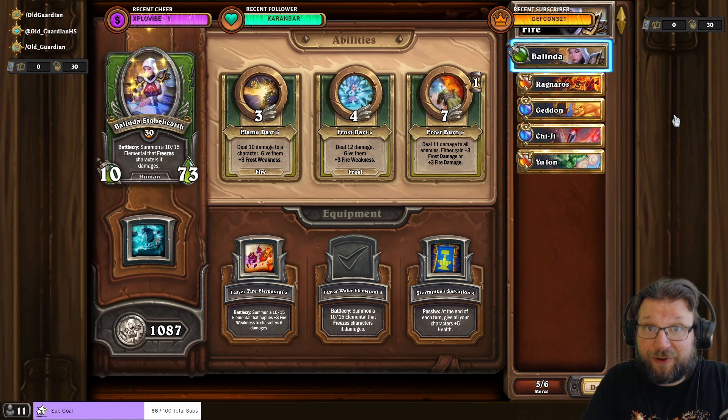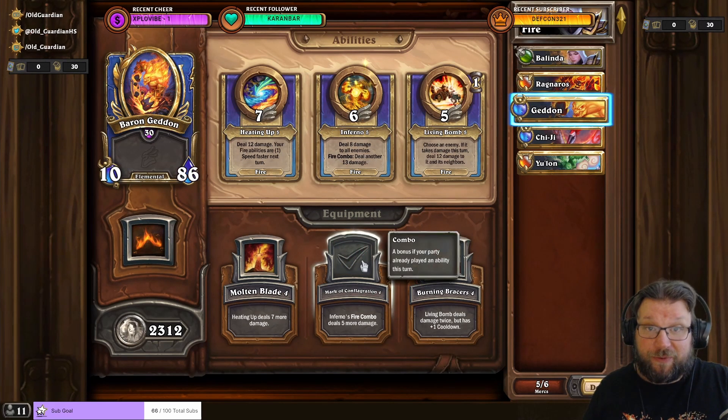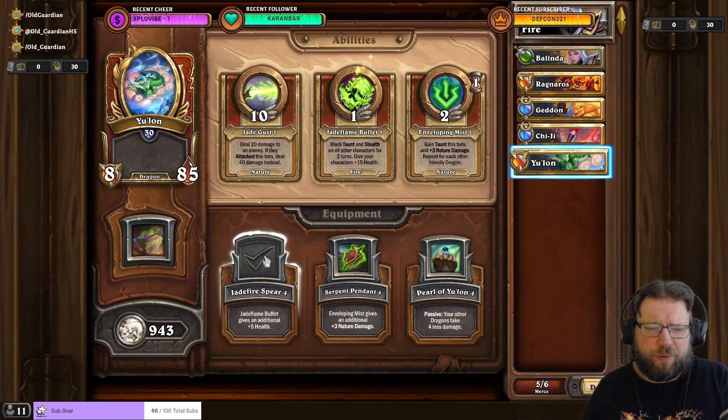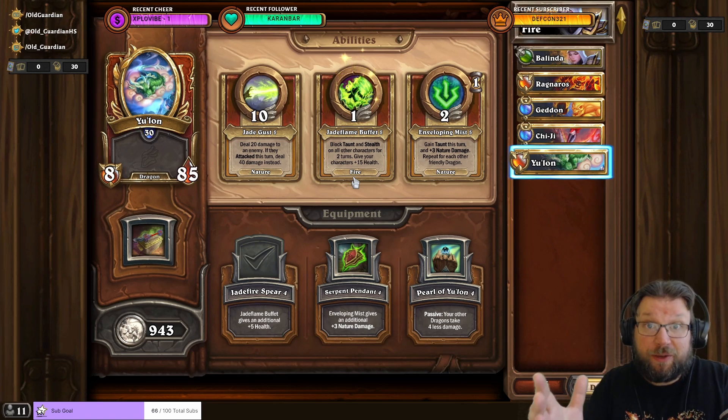Overall, the best comp in the game is Fire. A three-piece Fire can handle pretty much everything. You need Balinda with Lesser Water Elemental — that comes from heroic Trektar, which is really hard. Ragnaros uses Blazing Rune and Die Insects. Baron Geddon uses Mark of Configuration and Inferno — just blasting. Ragnaros and Geddon form the core. Balinda can be replaced by Gigi with Blazing Band using Blazing Song, or Yulon using Jadefire Spear and Jadeflame Buffet, which is a Fire ability allowing Geddon's Fire combo to continue. Fire is a premium endgame comp to aim for.